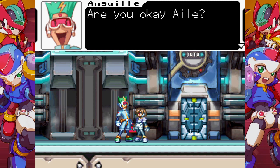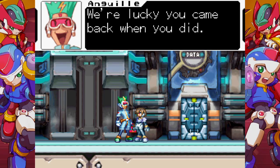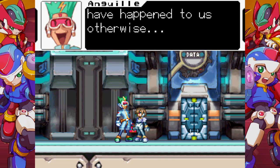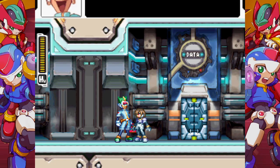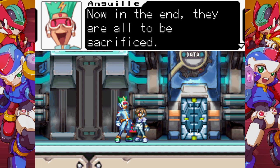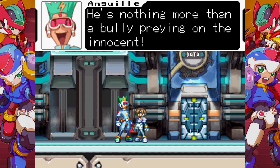You okay, Eil? I'm surprised they decided to directly assault Guardian HQ. We're lucky you came back when you did. I don't even want to think about what would have happened to us otherwise. In the beginning, everyone was saved by serpents. Now, in the end, they are all to be sacrificed. It's like we're nothing more than playthings to him. He's nothing more than a bully preying on the innocent.